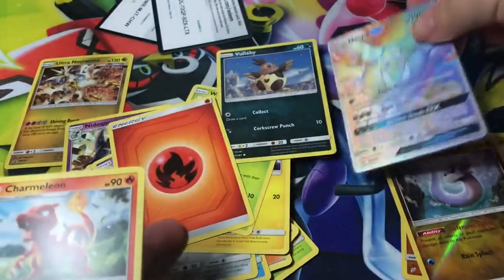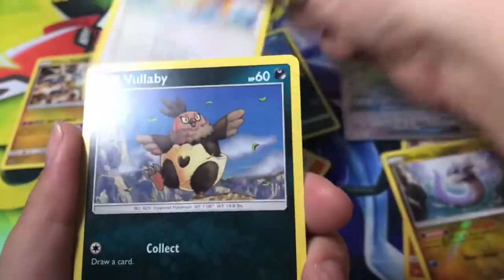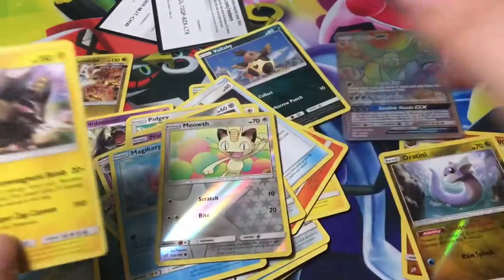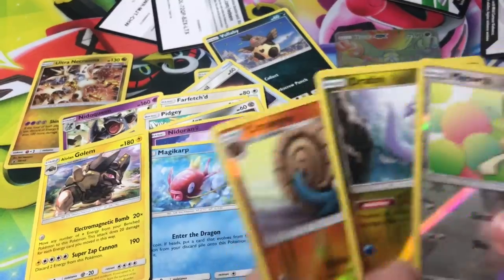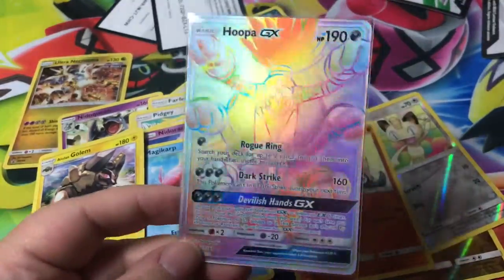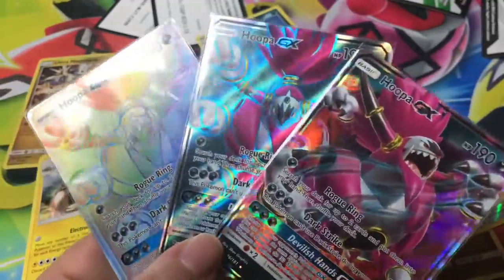Charmeleon, Unidentified Fossil, Farfetch'd, Volcanion, Pidgey, Honedge, Nidoran, Magikarp, a Reverse Holo Meowth, and the rare is Alolan Golem! Oh my goodness. This was a magical blister pack — I got a Rainbow Hoopa GX to complete all the Hoopahs in this set. Awesome.